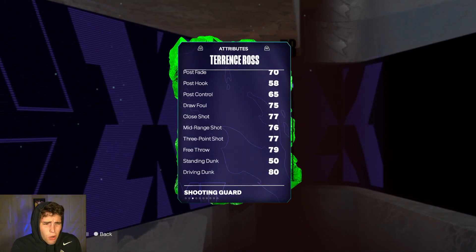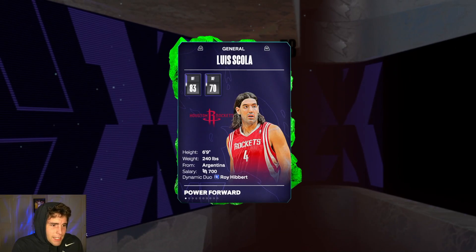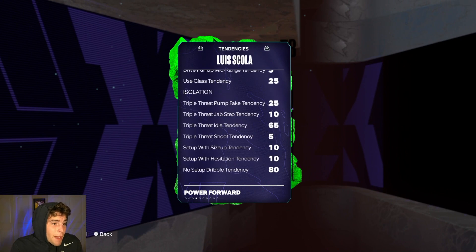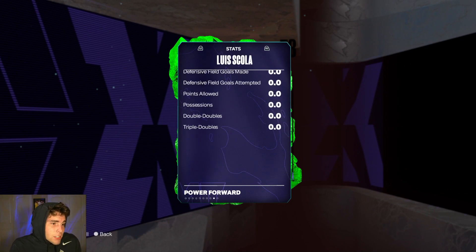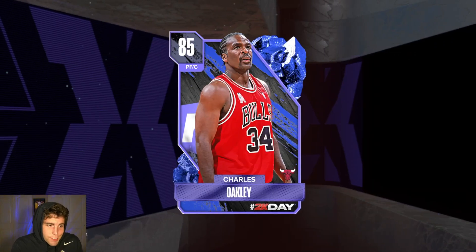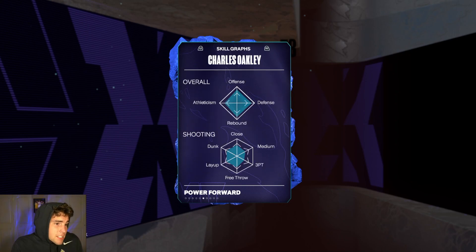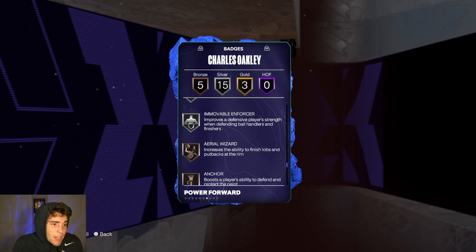Terence Ross' release is a little slow — not great in MyTeam. Louis Scola does have a three-ball but that's about it — badge-wise isn't bad, but why would you run Louis Scola over Ray LaFrance? You don't. Charles Oakley can't really shoot — defense and speed are pretty solid, badge-wise solid as well, but not a card I recommend.